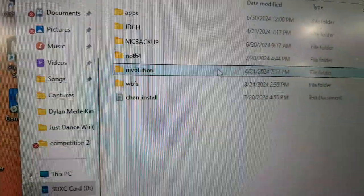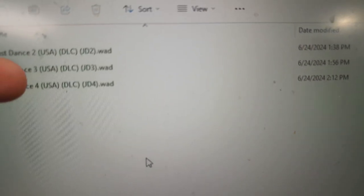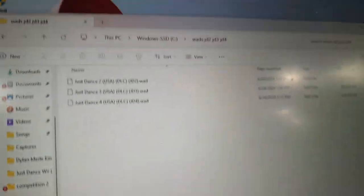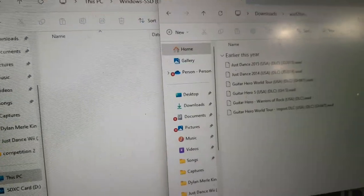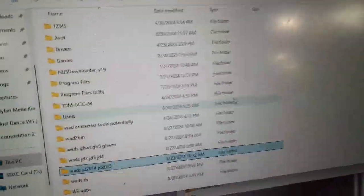Close that out and go into This PC. Navigate to your WAD files — Just Dance 2, since I have a USA copy I'll be using USA hardware. We're only going to showcase Just Dance 2, 3, and 4 because, let's be honest, it's a lot easier to get Just Dance 3 DLC working than it is to get Just Dance 2014 DLC working.